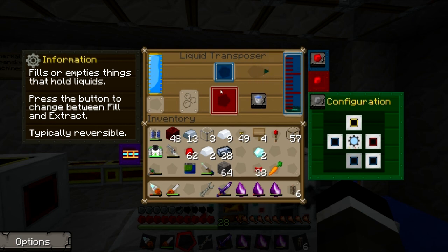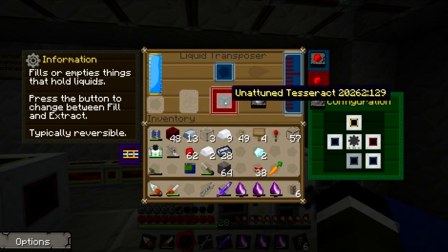To make this system work, you need two of each. You need a receiver and you need the sender, so you always need two Tesseracts. You have to actually do this twice - make two of these types of frames, and then it's going to fill up and give you an unattuned Tesseract.